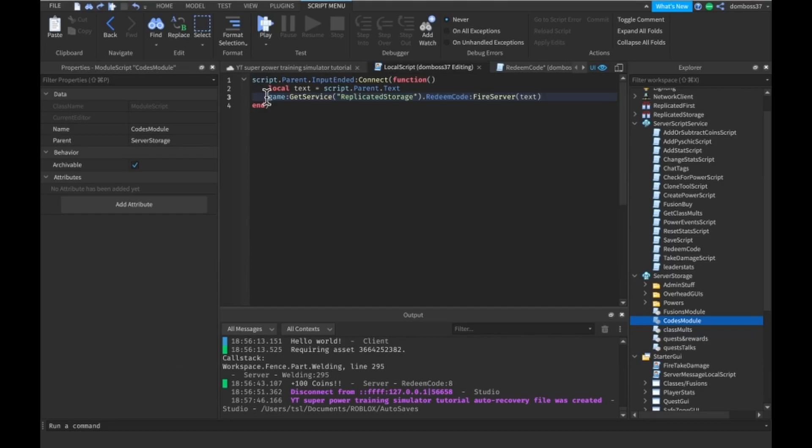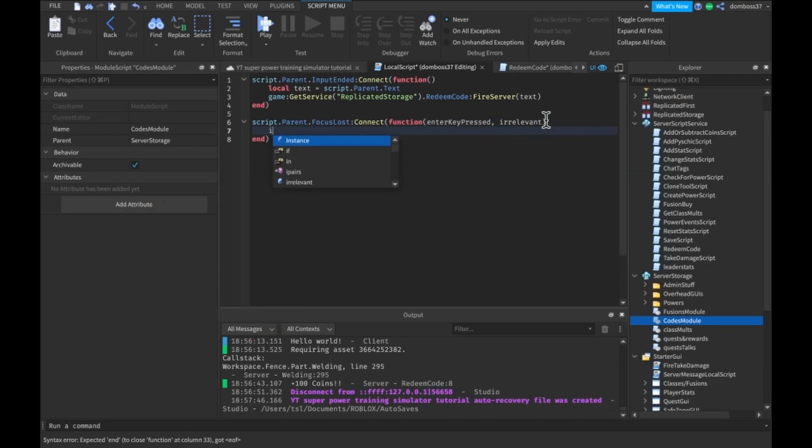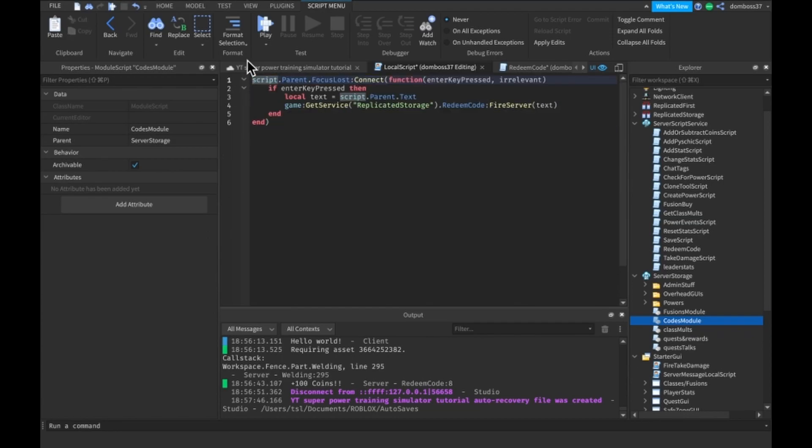In the LocalScript, fire the event with: game:GetService('ReplicatedStorage').RedeemCode:FireServer(text). I noticed InputEnded wasn't very reliable, so instead we'll use script.Parent.FocusLost:Connect(function(enterKeyPress, irrelevant)) - 'irrelevant' because it's irrelevant. We check if enterKeyPress is true, then fire the event. Hopefully this will work more consistently.